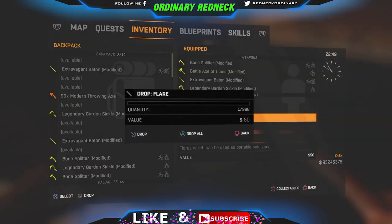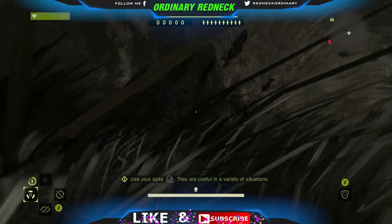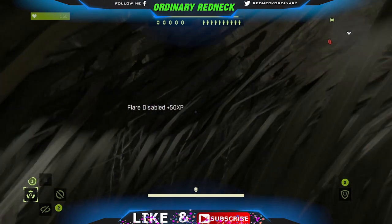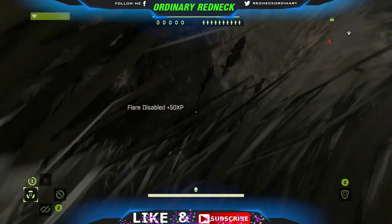Each time you destroy a flare in Nightmare mode as the Night Hunter, you get 50 XP. If you do this as quick as you can, you can get in the neighborhood of 100,000 XP per hour.